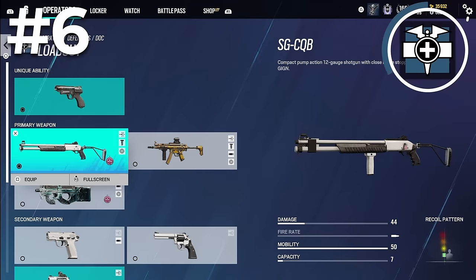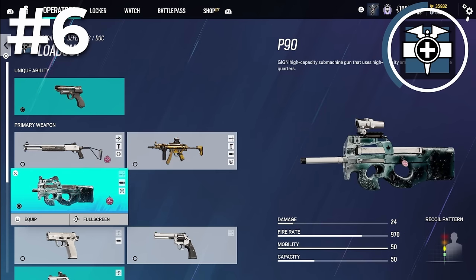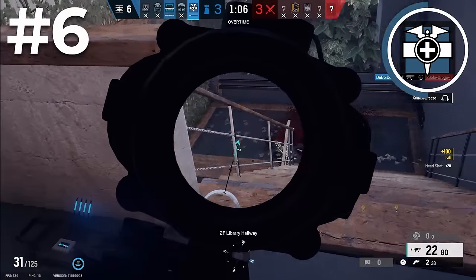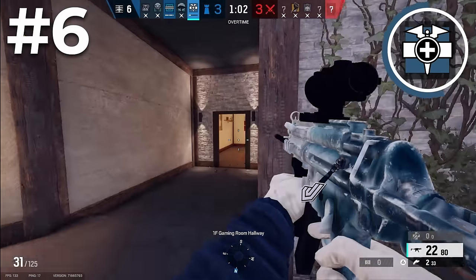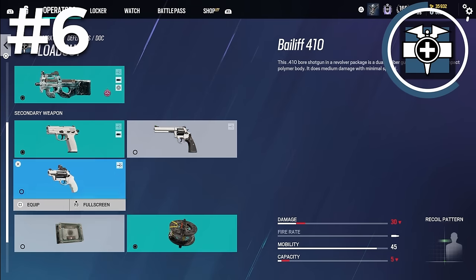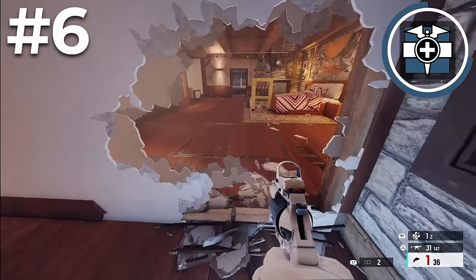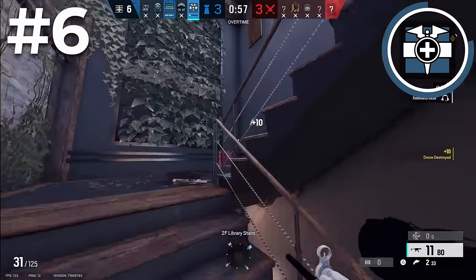Another reason Doc is a great beginner operator is his loadout. For his primary weapon, Doc has the option of the SG's CQB shotgun, MP5, and the P90. His shotgun isn't bad, but I wouldn't recommend it. Between the P90 and the MP5, in my opinion, the MP5 is better. It has a better time to kill and has less recoil, and the only advantage of the P90 is the magazine capacity of 50 compared to the MP5's 30. Doc also has the choice between three different secondary handguns. The unanimous best option is the bailiff, as it provides the most value because it allows you to set up rotations and holes throughout the site, and if you're close enough to an enemy it can be decent for killing.